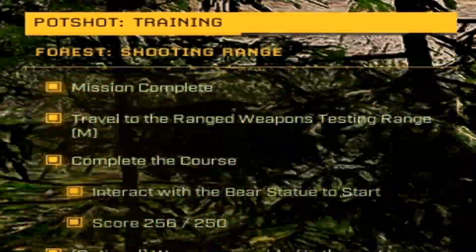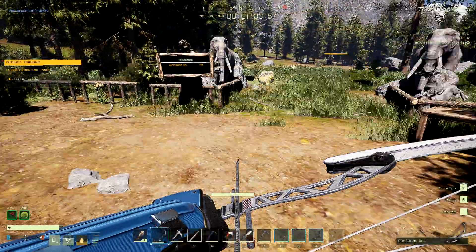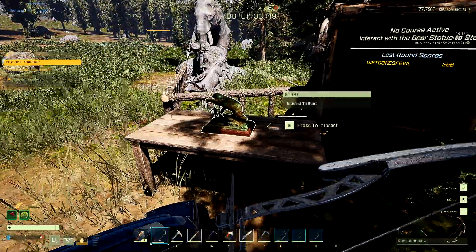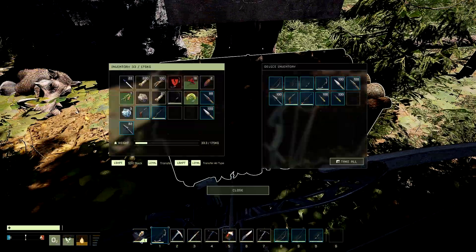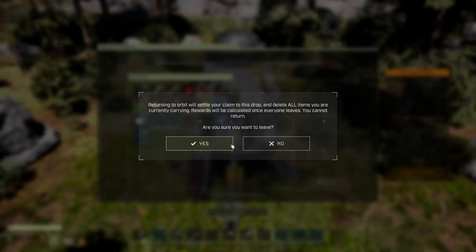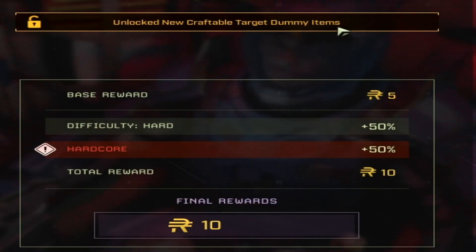Alright, that's everything — you did it and lived to tell the tale. After you complete the course, you can see your score. We got 256 that time. You can keep running it as many times as you want — just click on the little bear statue and grab weapons from the device inventory. After you upload, you'll have unlocked new craftable target dummy items.